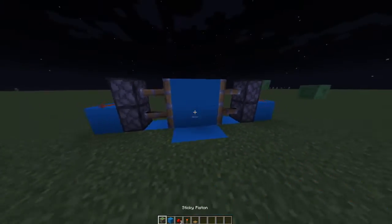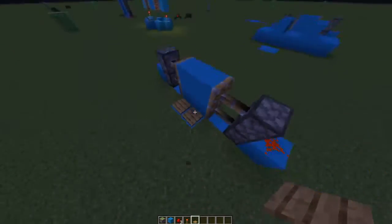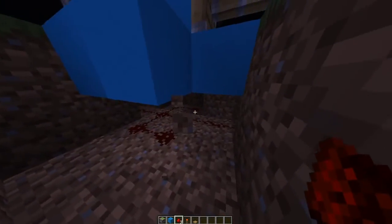After you're done with that, cover up. Now put some blocks — block of any of your choice — and then put 2 pressure plates right over the redstone like this.